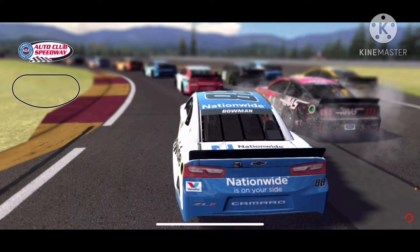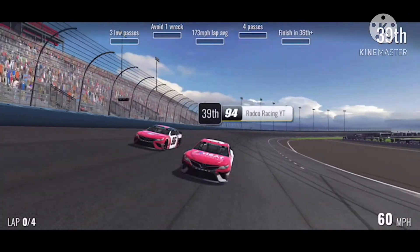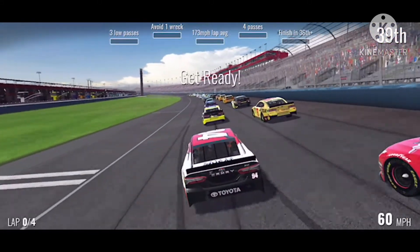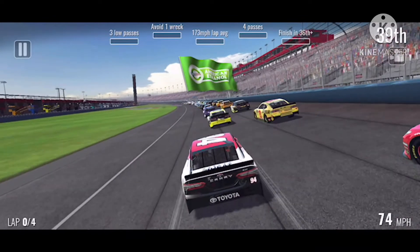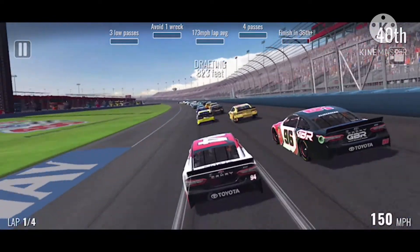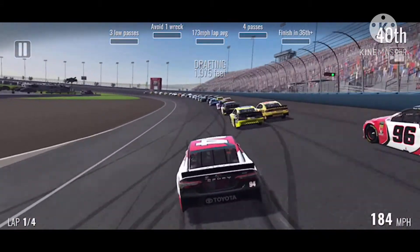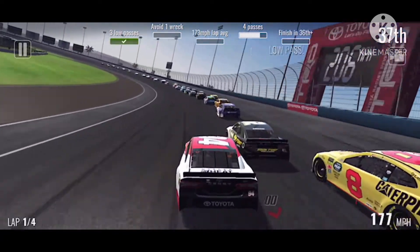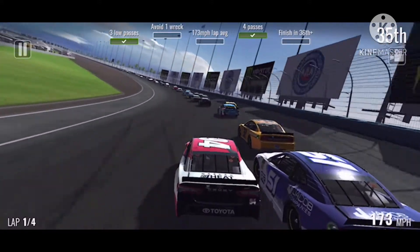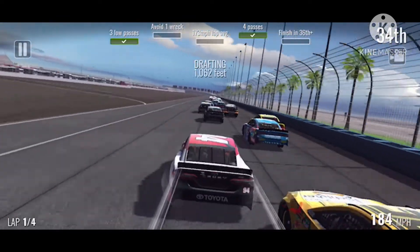Now we would run Auto Club. The challenges were kind of simple: perform three low passes, avoid a wreck, 173 mile-an-hour lap average, four passes, and finish 36th or better. Our work was going to be pretty easy — just up to us to execute. Right off the start we were put in dead last, couldn't keep up. But we drove that car on the inside and weren't having any of it, getting up to 35th out of the corner — pretty much had the challenge unlocked for finishing 36th or better.